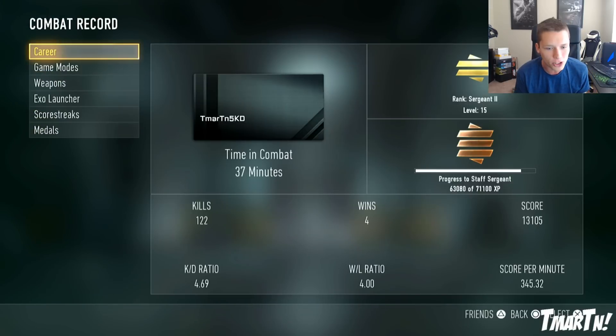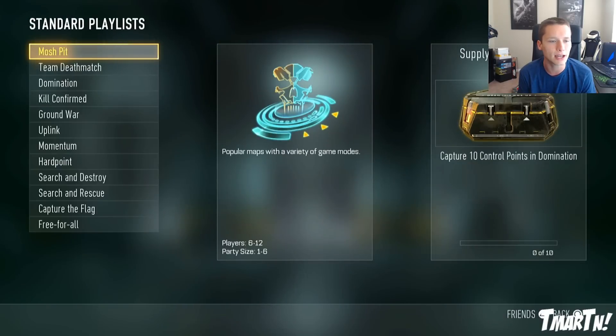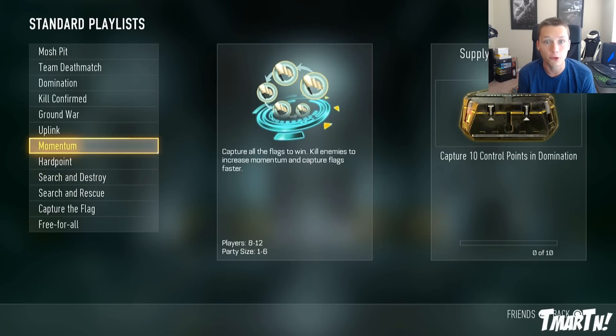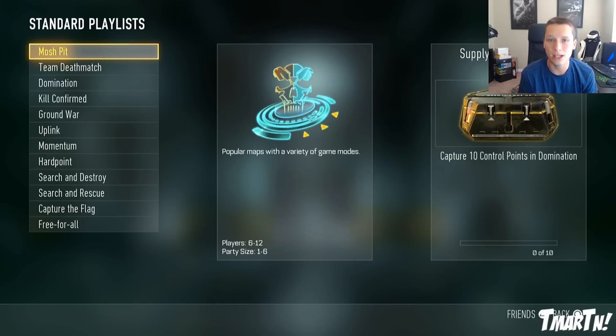Unfortunately, I think we were at 4.8, so now we're at 4.69 — down by .11. That's not too bad. What are we going to be playing next? I think we've got Momentum and then Hardpoint, so those are going to be two really good ones for the KD. Those are fun, and you can kind of kill-whore a little bit on those. We're going to sit back with an assault rifle, play the objective, but also pick people off the objectives too. And then we've got Search and Destroy, Search and Rescue, CTF, Free for All, and then we're going to be back through doing another rotation.